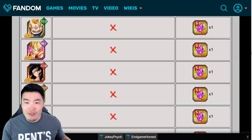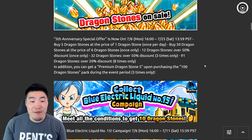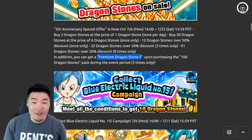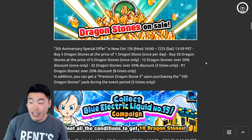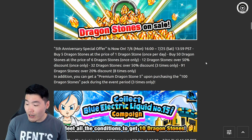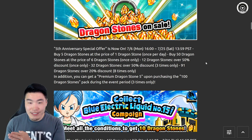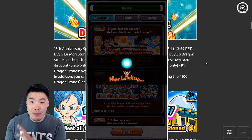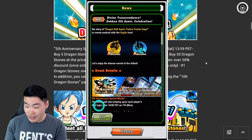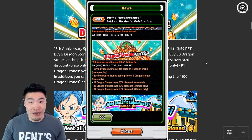Obviously when it came to Global, everybody was expecting the same thing, but for some reason it just wasn't there. Today I checked DBZ Space and in their news release for the anniversary it says: 'In addition, you can get a Premium Dragon Stone 5 upon purchasing the 100 Dragon Stones pack during the campaign period, three times only.' But I just checked the actual in-game app and it doesn't say that — all the other packs are listed but not that one, so I don't really know why there's a discrepancy.